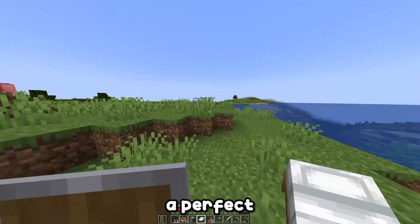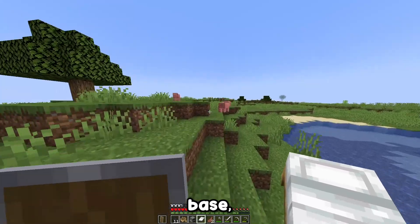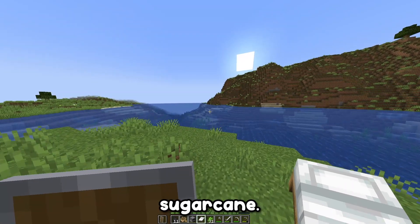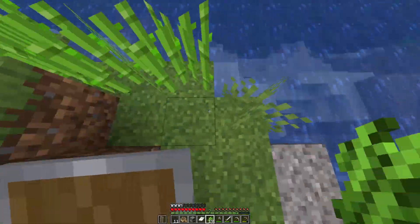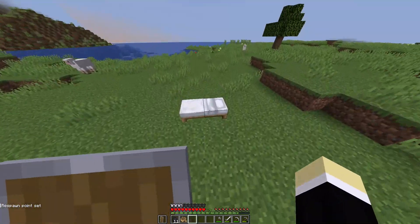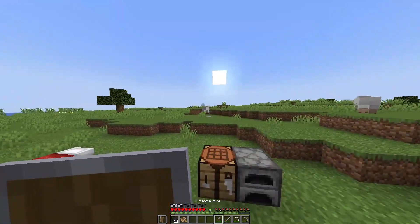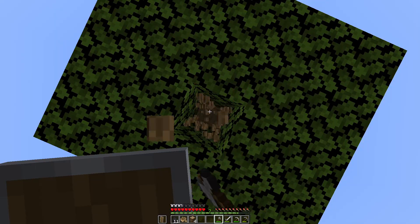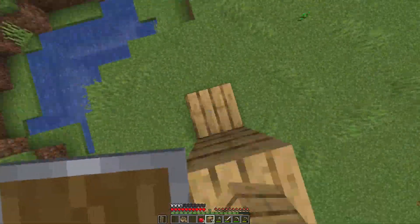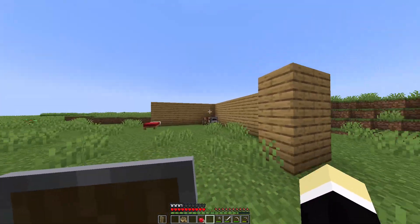This is a perfect area for a base — right here where we can plant some sugar cane, and the crafting table is right there. Now to get a bunch of wood. Alright, I'm out of wood.